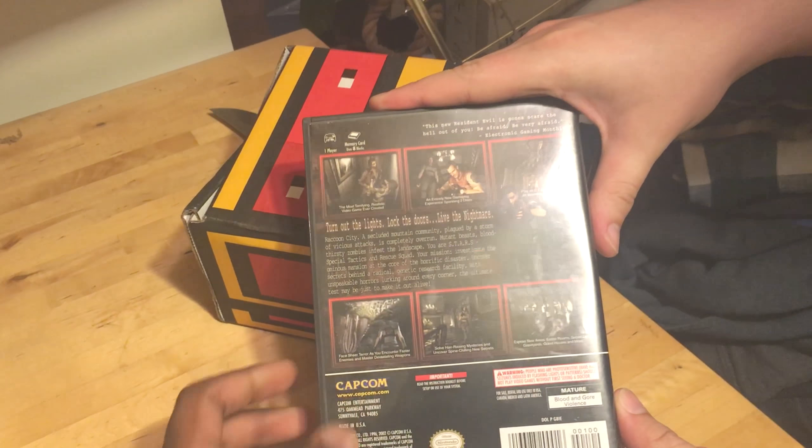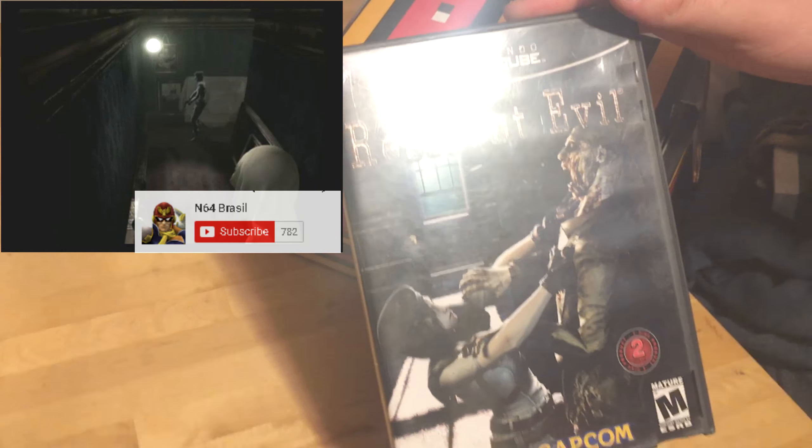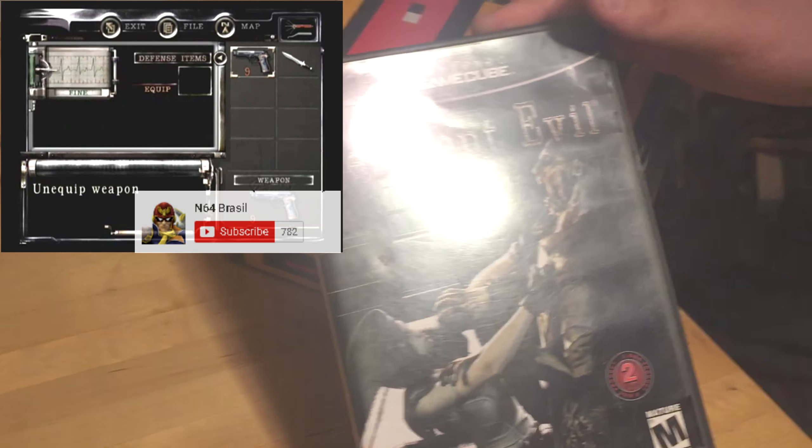Anyway, like I said before, coupon code is on the screen, so if you want to get your own box, try it out, get some random cool games, then go ahead. Let's go ahead and jump into this one. Don't forget to vote in the poll!